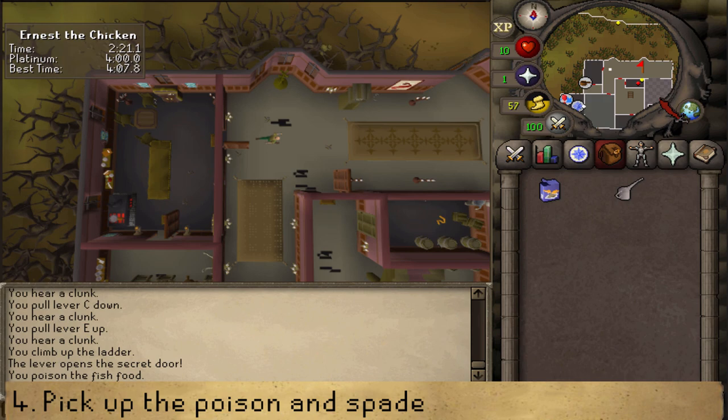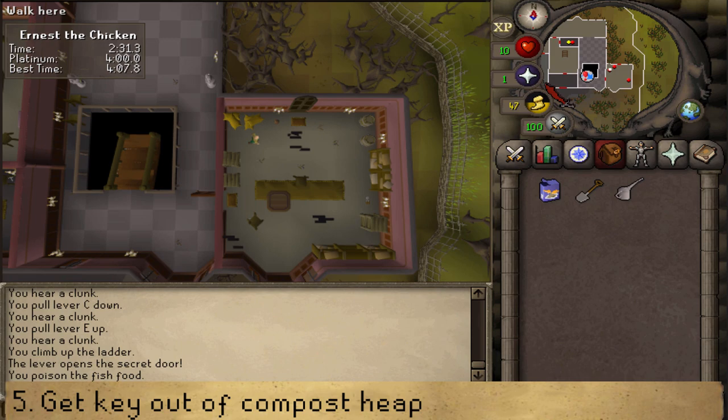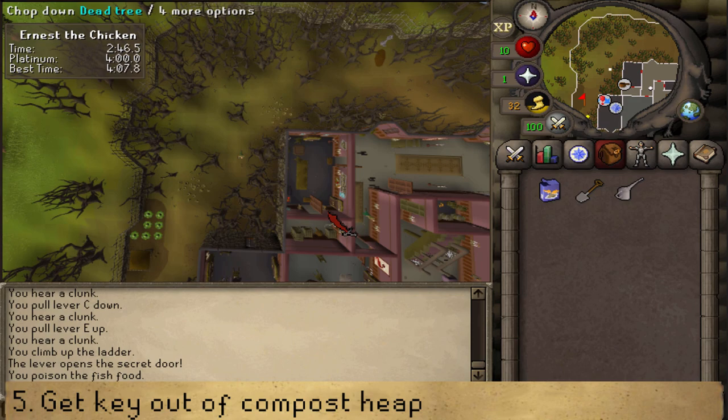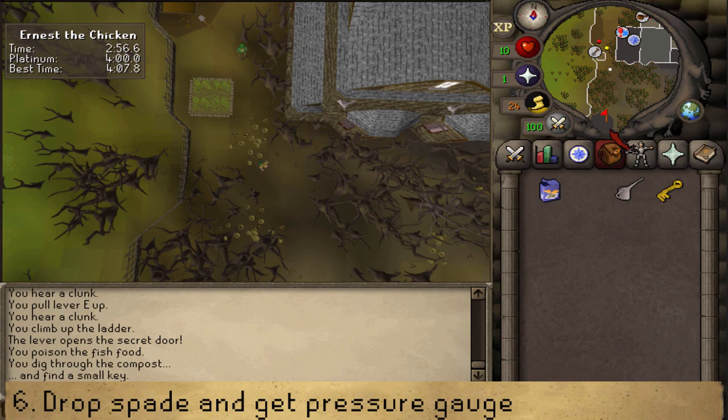The spade is in the southeastern corner room in the northwestern corner of the manor. Once you have it, open the door and go anti-clockwise around the manor to stand east of the compost heap. Zoom out, go to the southeastern corner, and use your spade on the compost heap. Once you have the key, immediately go south and drop the spade — it weighs way too much.